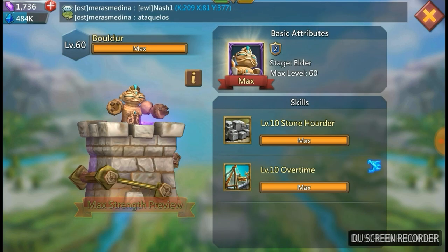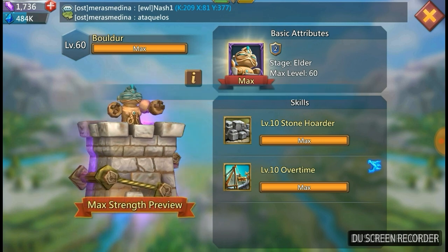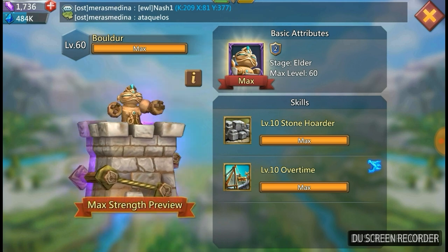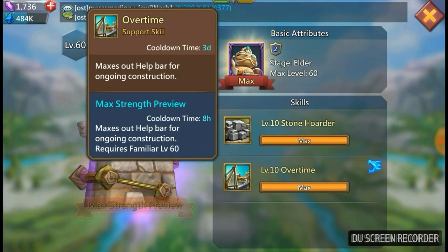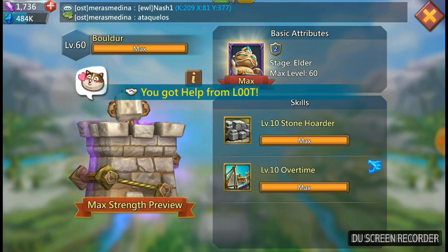Moving on to the next one: Boulder. Well, this speaks for itself. I'm a stone hyper farm and this would be a perfect monster for me to get. I'm already leveling up the level 1 Magma Lord because he's a stone monster, so Stone Hoarder is going to give me an even bigger boost on my stone production. Then Overtime is going to max out my help bar, which could be very useful if I'm trying to do a building hell event. Ultimately it's that Stone Hoarder ability I'd really be looking for — very happy if he comes out.